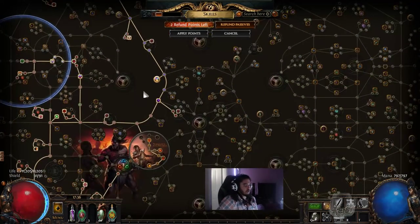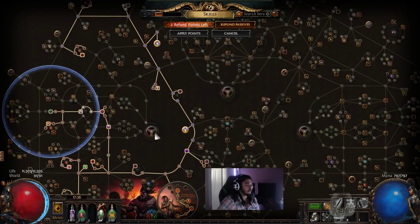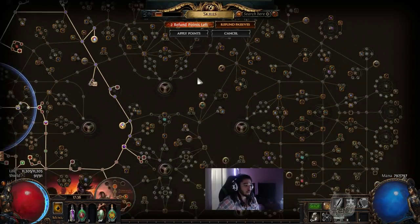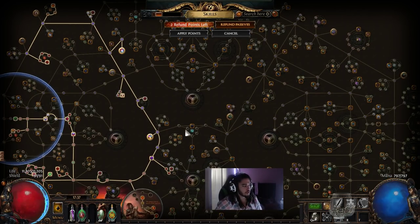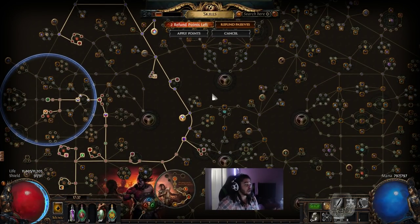Path of Exile — and Grim Dawn would even fall into this — a lot of people cling to the meta and will tell you there isn't much customization, because a lot of people don't really like to use their brains and just copy others. But Path of Exile truly does have a lot of customization, although the one downside is they haven't really updated their passive tree in about two years. Once you've learned the passive tree it may get a little boring, but that'll probably take months if not a year.